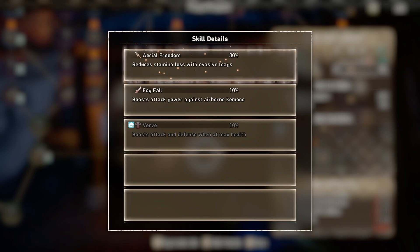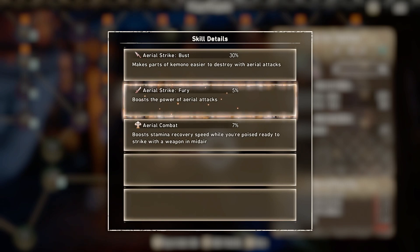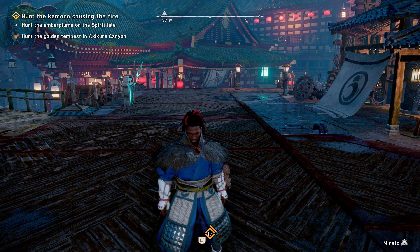Anything that deals with stamina is something you're really going to want. You can pretty much use whatever you want — it's completely up to you and whatever type of build you want to go for. That said, Aerial Strike Fury is also really nice because it boosts the power of aerial attacks, and you're pretty much going to be in the air all the time if you're playing this weapon correctly. Aerial Strike Bust is nice if you're trying to break different parts of the kimono for resources.